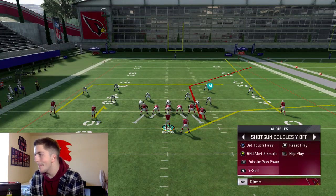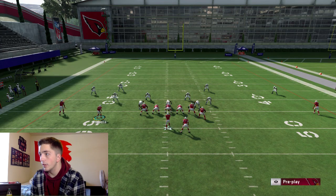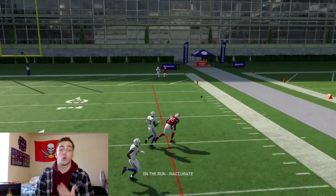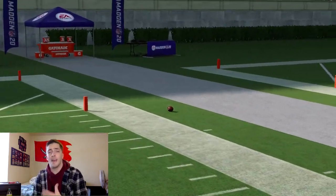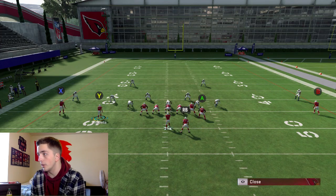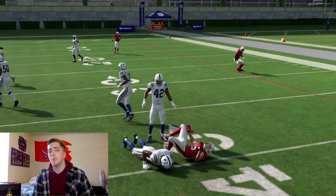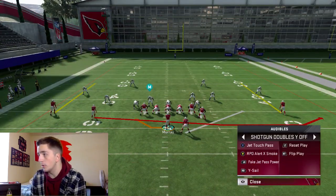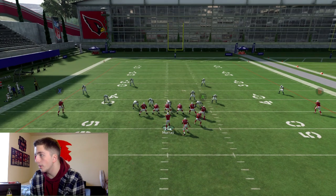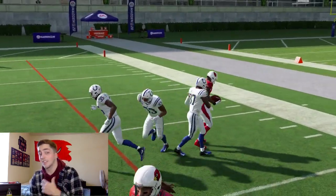Now we're going to go over the pass play really fast, which is Y Sale. We're looking to roll out to be able to throw the deep corner, so you almost want to motion him across and block him to help set the edge. You want a quarterback who can make the throw, giving you a run-pass option between keeping it yourself or throwing that deep corner. You could also add a drag underneath and get creative, but the deep corner is really what we're looking to do. And we're able to hit that fairly easily.